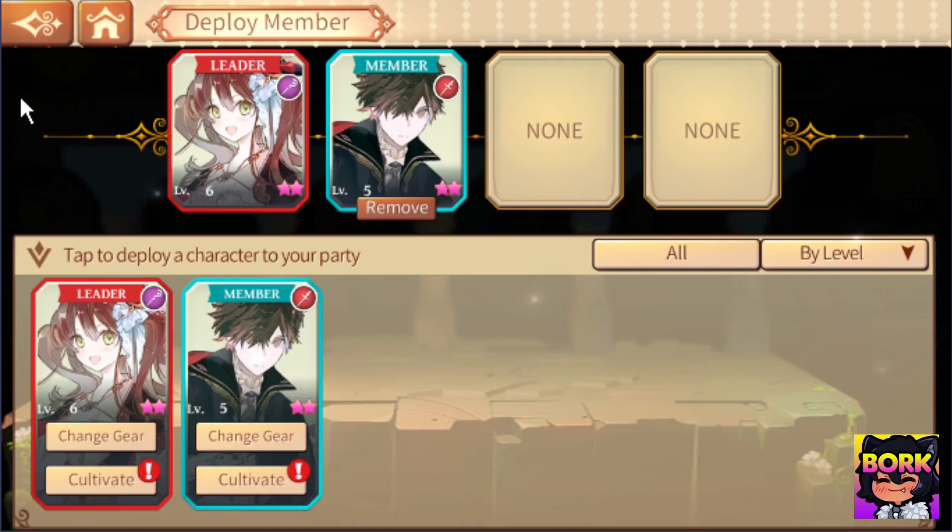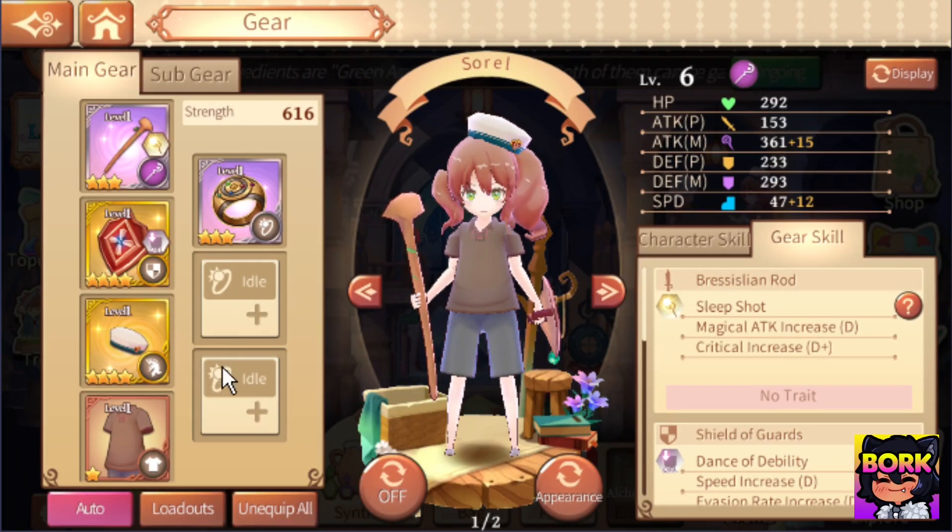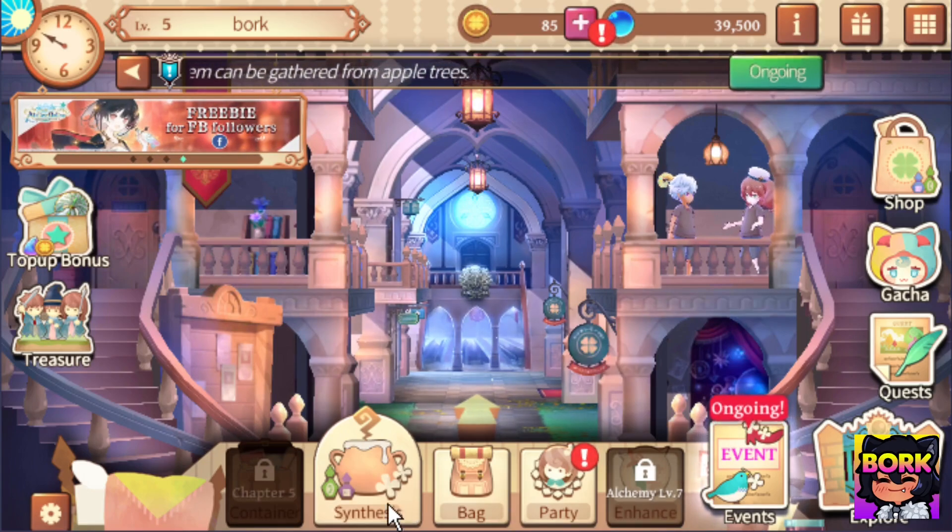This is how you add certain characters within the party. As you can see, Sorrel is just wearing this plain brown t-shirt — she looks kind of homeless, she doesn't look like a girl. So let's go ahead and change that up; let's make her into a waifu.